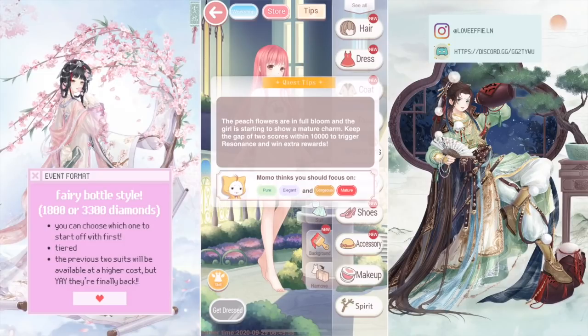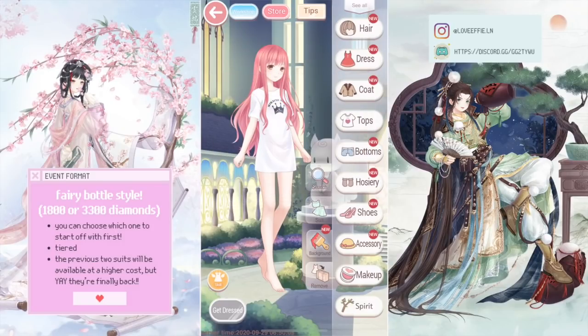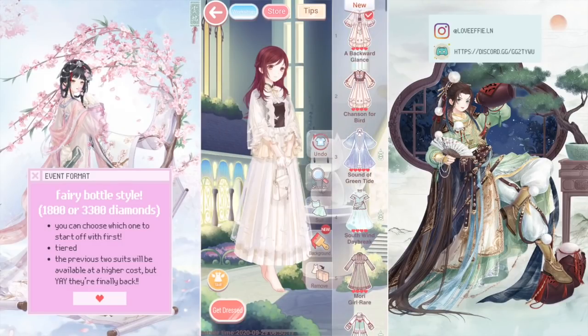Another strategy for this is not to get the highest score possible, but to get a score you can replicate with the other tags. I know it sounds complicated, and honestly it is — I was having a really rough time. My strategy was to put on tags at first: I only put on the Pure and Elegant tags.